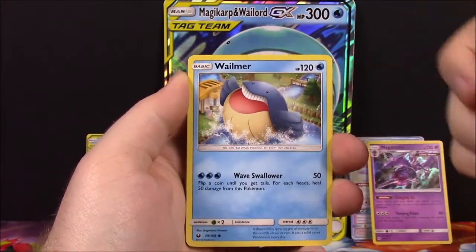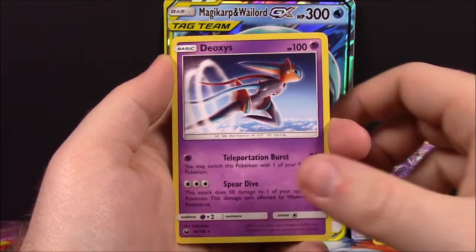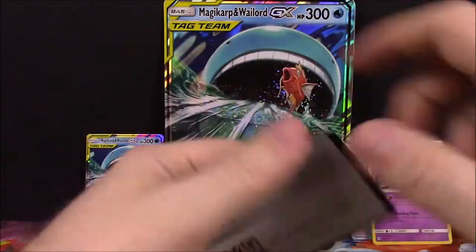Next is a Celestial Storm with a Wailmer, which goes with Wailord of course. A Bellsprout, Chinchou, Meditite, Spoink, Shepherd Reverse Holo, and a Deoxys there as our rare card. Steel Energy, Shrine of Punishment, Acro Bike Trainer, Super Scoop Up Trainer, and the code.